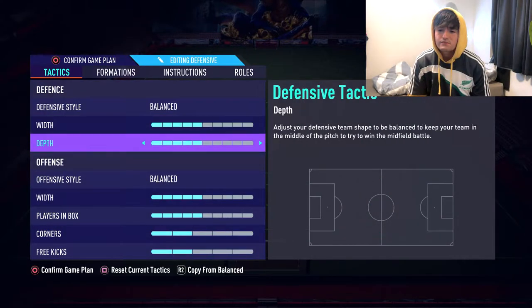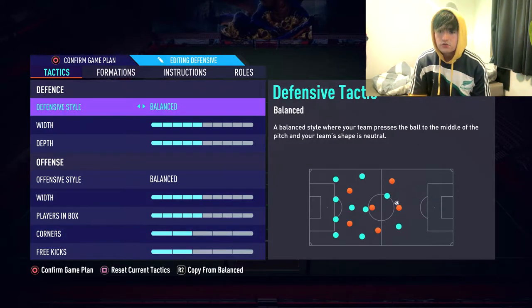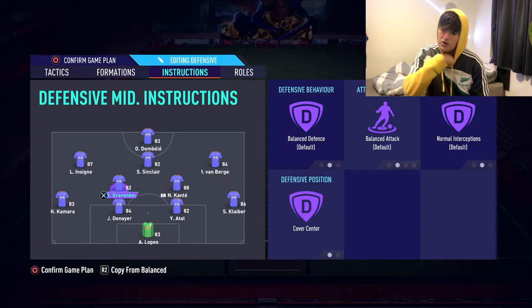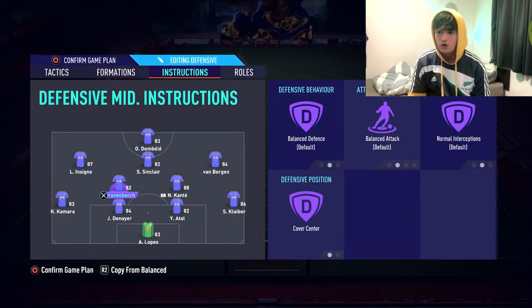Custom tactics — 4-3-1, balance, 5-5. Boring but it works. Corners 2, free kicks 2. Instructions: stay back on the full backs — always. Kante's on stay back because he's a more defensive midfielder. Gravenberch is on balance, normal interceptions and cover centre. Gravenberch is definitely the more attacking player out of the two.